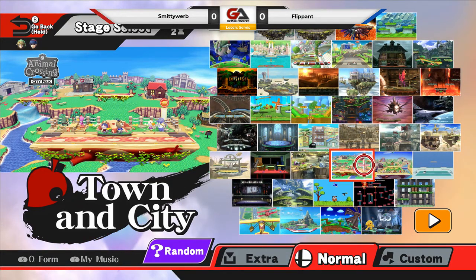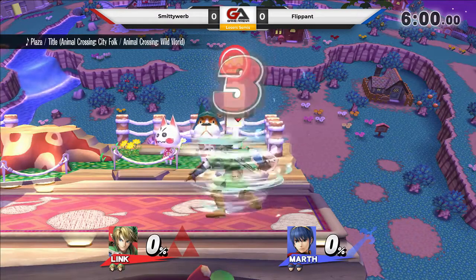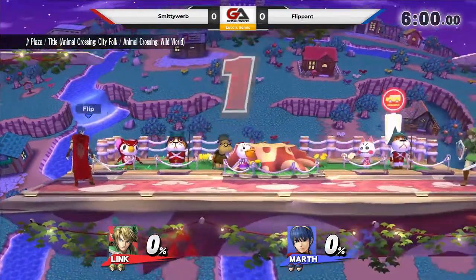Unless they want to play it safe, that's fine, but I personally like some flashy stuff. A tipper F-smash from a Marth, or even a shield break, perhaps? Let's find out as we get into this loser's semis match.